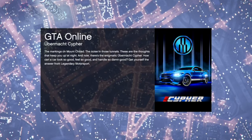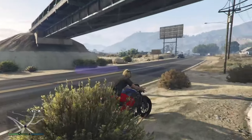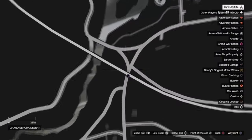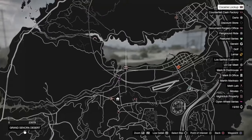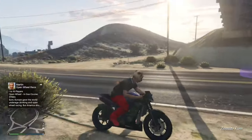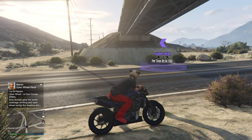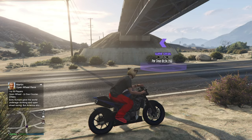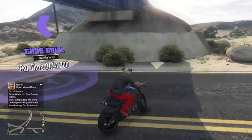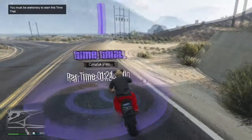Our last money-making method is the time trial this week. You'll find it in the middle of the map, close to Alamo Sea — also near the cocaine lockup if you have one there. Grab any fast motorcycle — a Bati, Hakuchou, or similar — because you cannot use the Oppressor or a car for this time trial. Come to the time trial marker, start it, open your map, mark the destination, then quit the job.